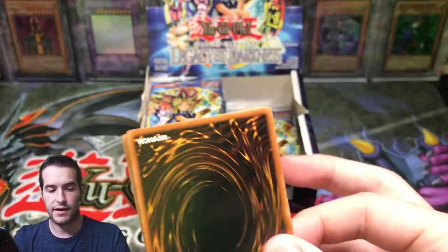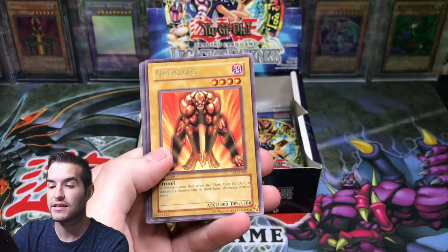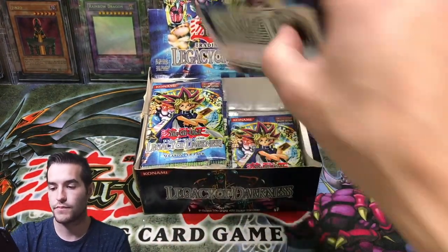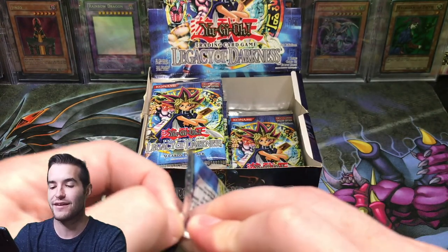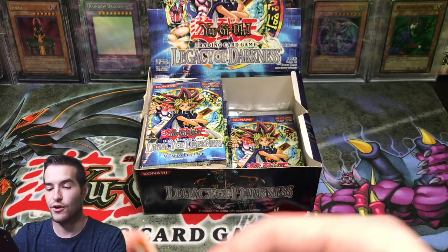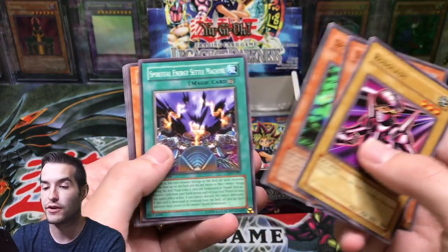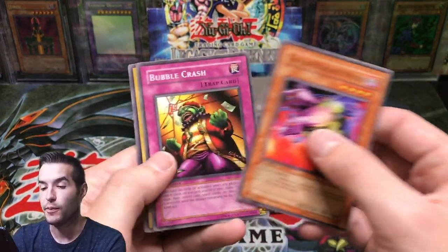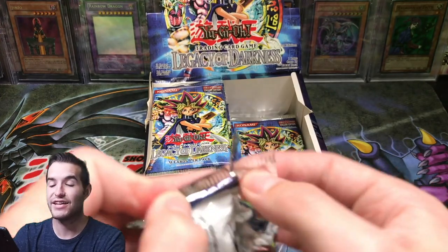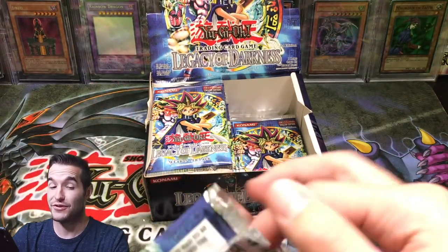Next pack. Can we get the Injection? That would be really cool. Keishin, Opticlops, nice. Spirit Invitation and Bubble Crash. We feel like we've opened so many packs and we've maybe opened like 12 or something, which is a lot for a first edition. So our viewer came in clutch and sent us these boxes — make sure you check out that video where he sent them in. Thunder Nyan Nyan, and I'm having fun opening them. Double Snare. We've pulled some really good stuff actually. Tomorrow we'll be opening the Legend of Blue Eyes box he sent, which is 18 packs. That's gonna be crazy.